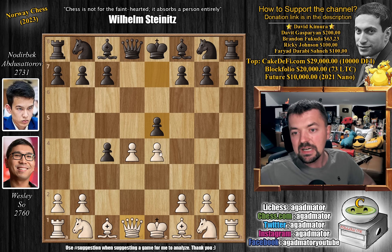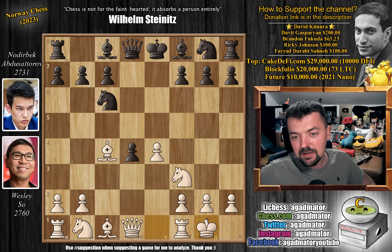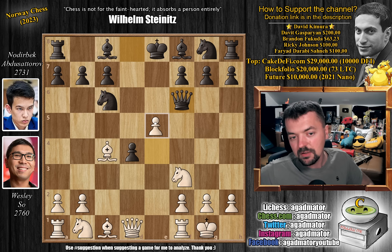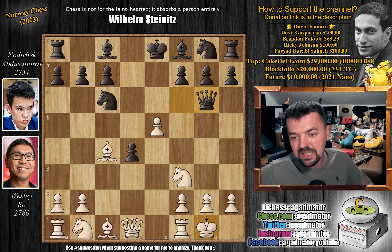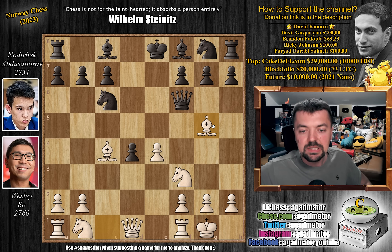Wesley has the white pieces and he opens with d4. We have pawn to d5, c4, and d captures on c4 — the Queen's Gambit Accepted as advertised. We have pawn to e4, the central variation, and pawn to e5. Now if white captures, you can play queen captures on d1. So knight to f3 and now e captures on d4. We have bishop captures on c4 and now knight to c6. We have castles. Bishop to e6 is the main move; other options include bishop to c5 and knight to f6. But the move Abdusattorov plays, queen to f6, has only been played once. After this queen to f6 move, Wesley just played queen to g5, and it is now as of move 7 that we have a completely new game.